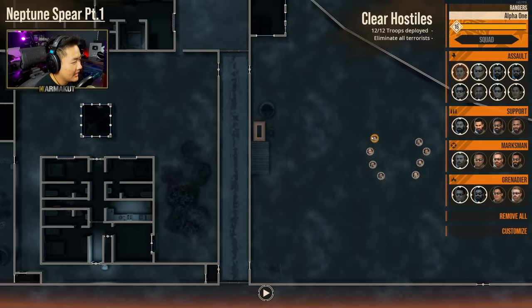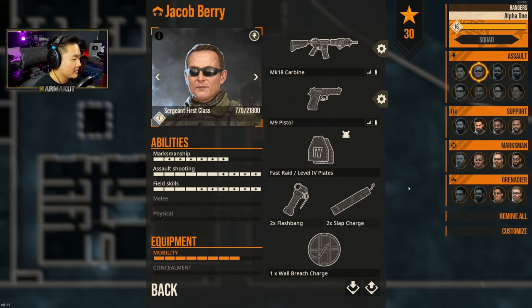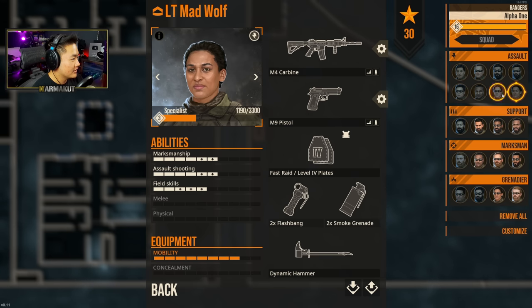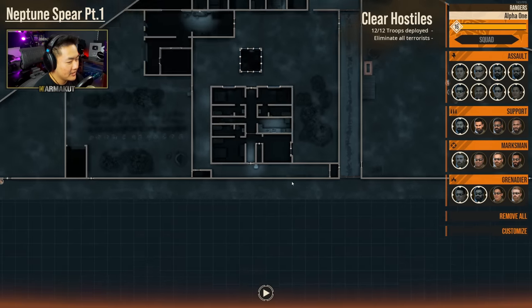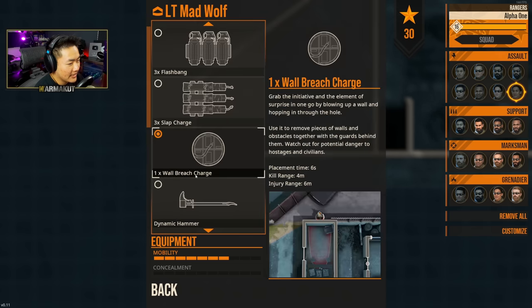Let's go back and copy the loadout and share it among all the assaulters by just control-clicking. Then we'll pick breachers on either side — Dallas over here takes the dynamic hammer, and Mad Wolf over here takes a hammer.